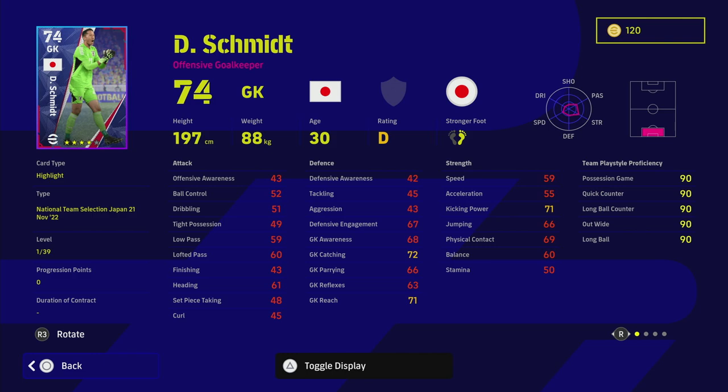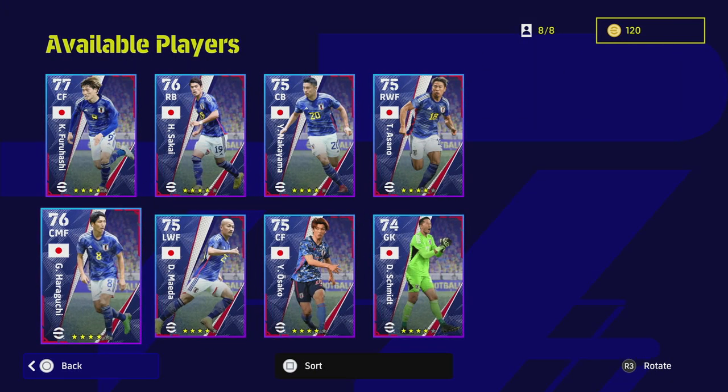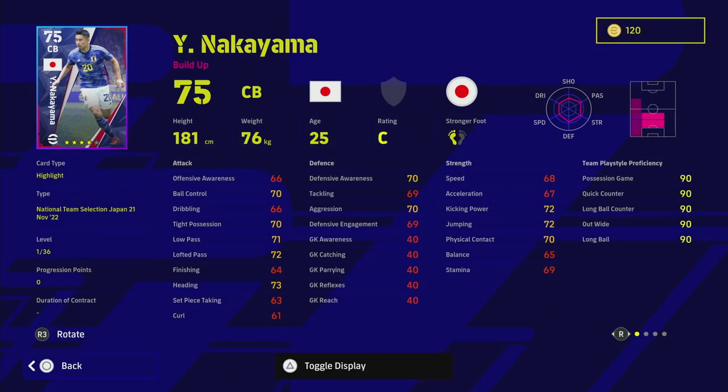Similarly with the goalkeeper - look at those reflexes. Even with 39 levels you're going to have to pump in so many trainer points to get those reflexes over 90; you're just not going to be able to do it unless you leave everything else at the base. Those are the two players I don't think you should focus on if you spin them.